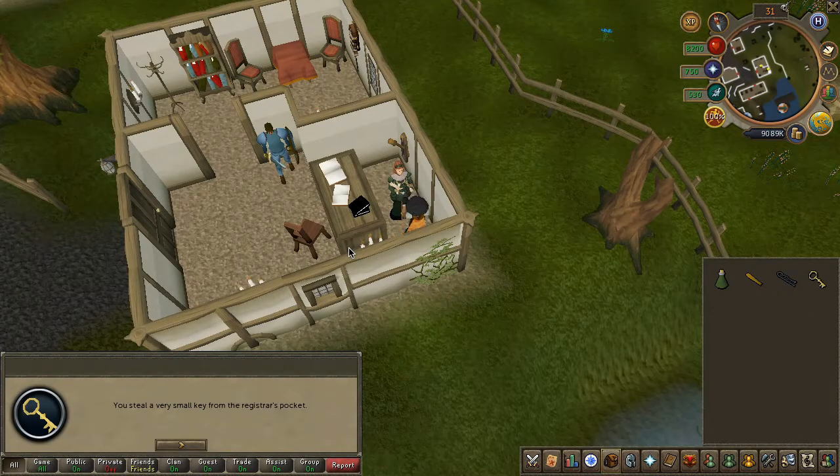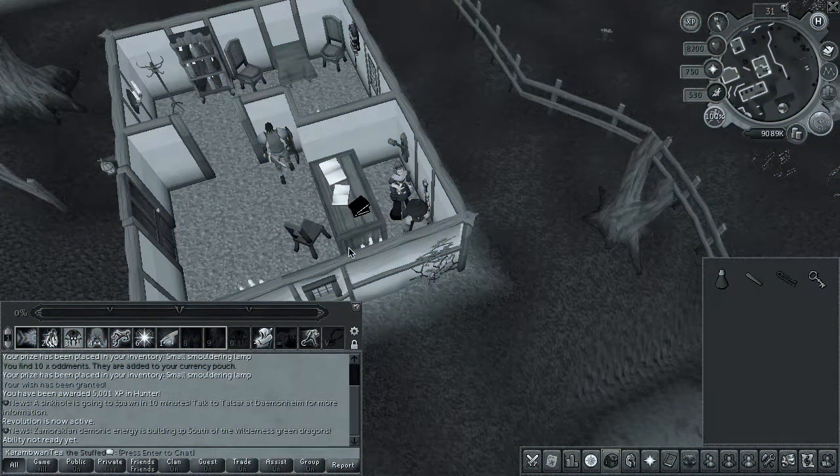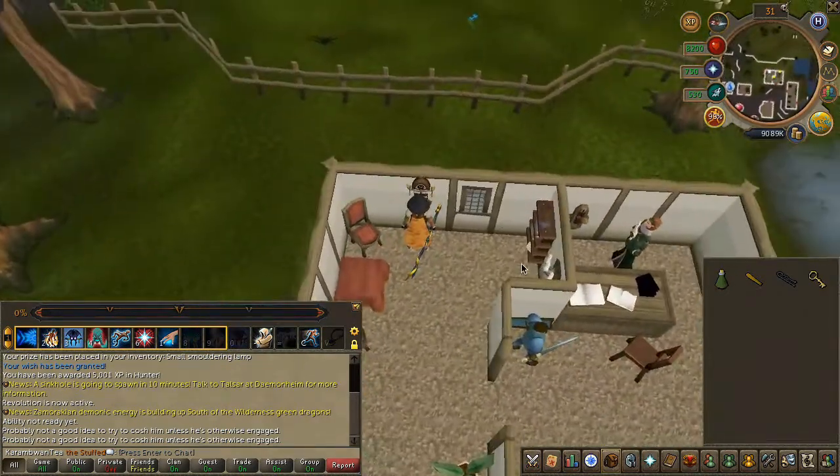Once inside, pickpocket the registrar for a key. This next part is time sensitive, so I suggest you watch what I do first. Make sure your blackjack is equipped, then head to the other room and wind the clock.